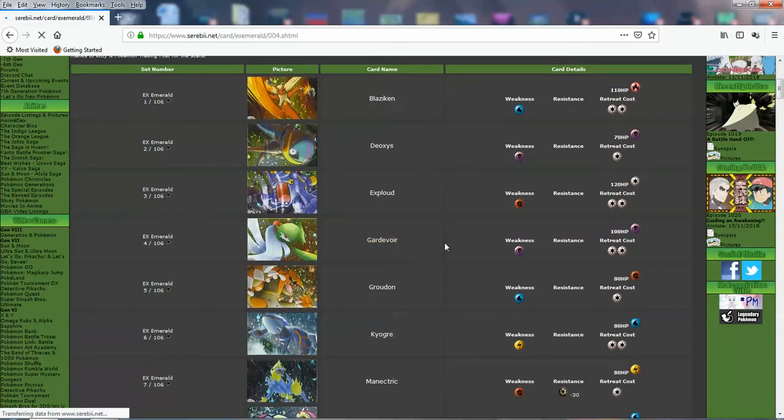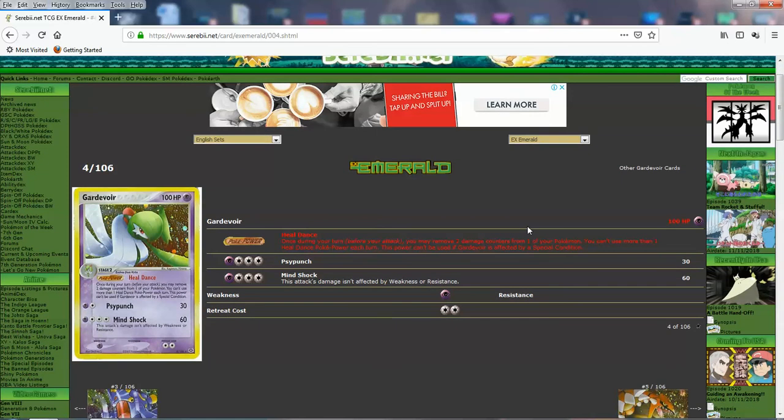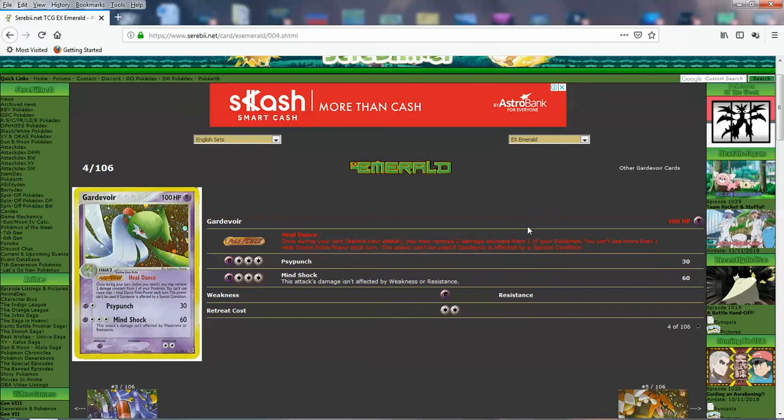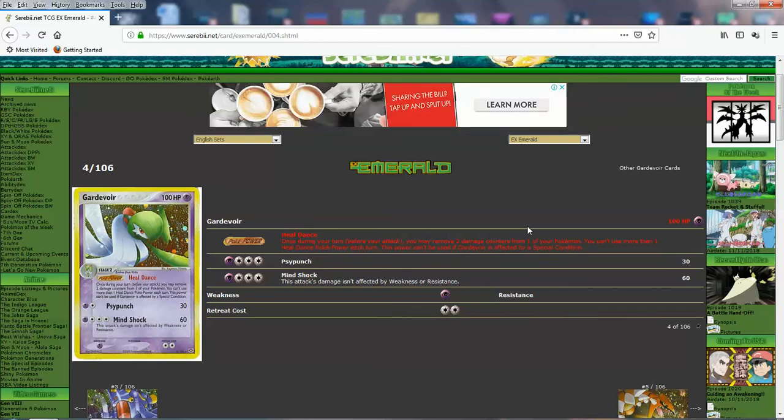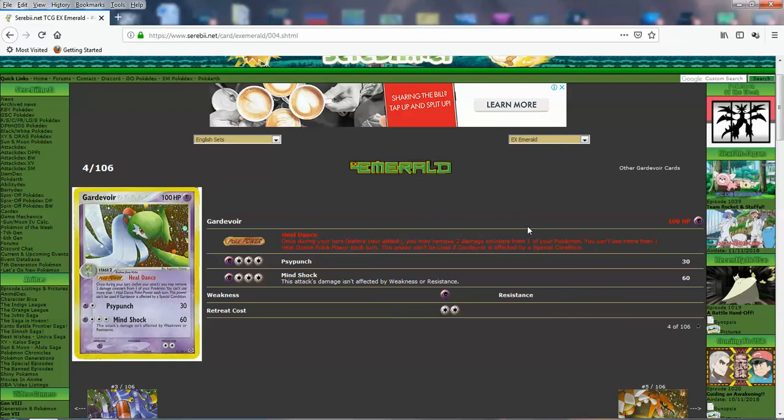Then we got Gardevoir — it's a decent Pokemon. Basically all it does is its Pokepower: you can heal 20 from any one of your Pokemon each turn. You can't stack this effect, but having an extra Potion in the form of an effect every turn might be good. You might activate some attacks that do more damage when they've been healed. It's probably the weakest Gardevoir card out of all the Gardevoir cards from this era. But if you want to do the healing, you have it — the attacks aren't so good either.